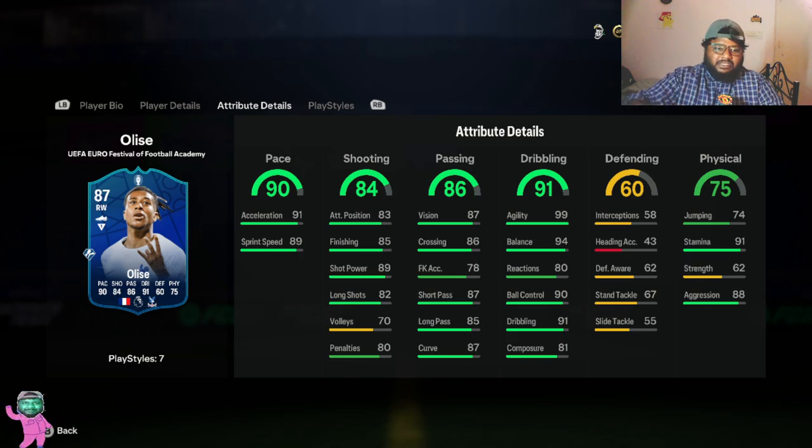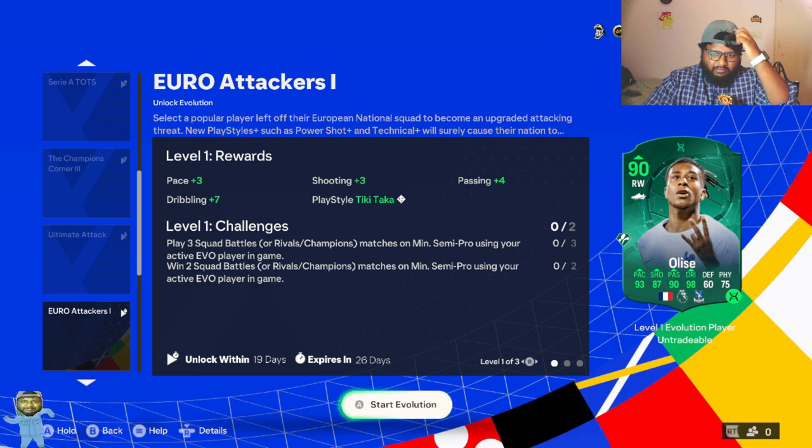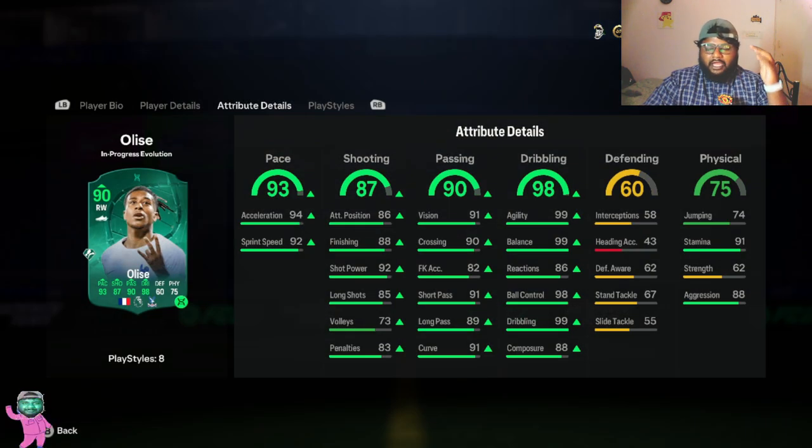Once you complete this, you have to do three different levels. At level one, once you complete, you'll get a 90-rated right winger — from 87 it goes to 90 — and look at the stats, it is insane. Level one itself is looking so nice.